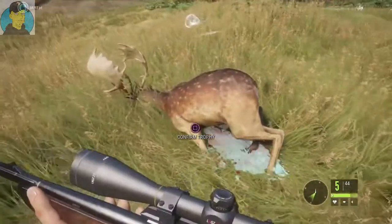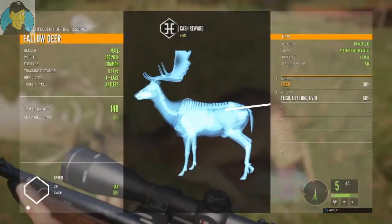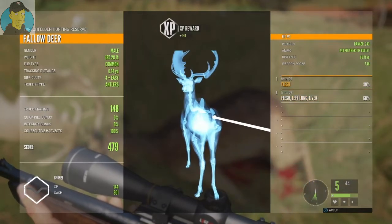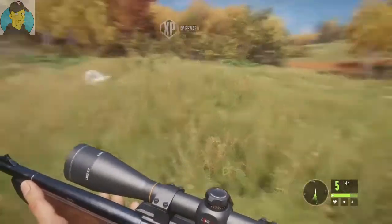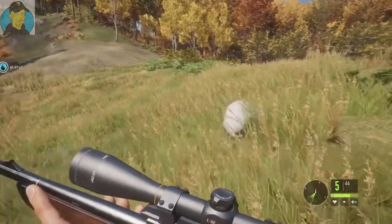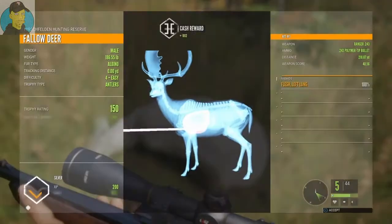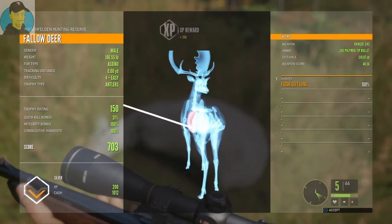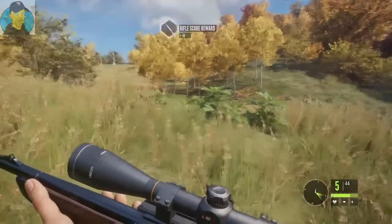Let's take a look at this guy — he's actually a nice sized one, but unfortunately I had to hit him twice so that's gonna kill my overall rating. As you can see, it's a little bronze, zero quick kill, zero integrity. But that's okay. Let's go ahead and take a look at this albino — he's a silver, so that ain't too bad. We got an albino fallow, I can't complain too much about that one.